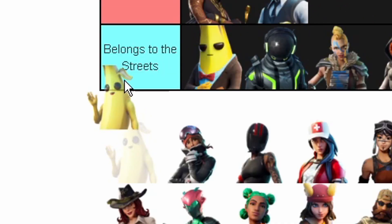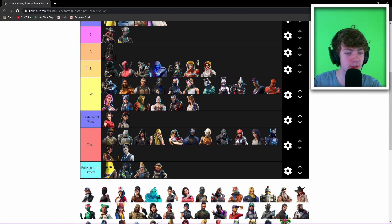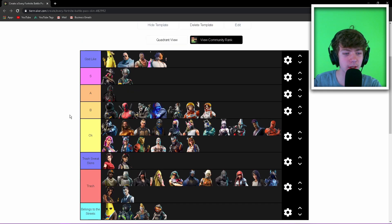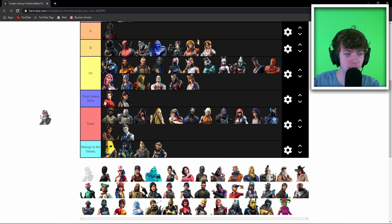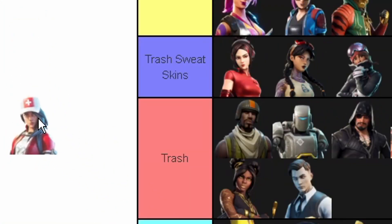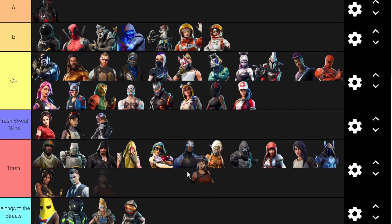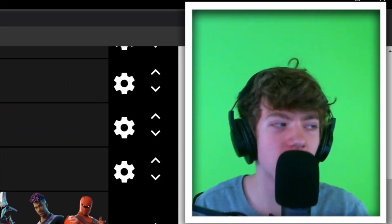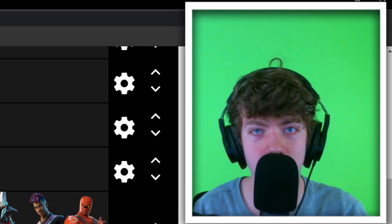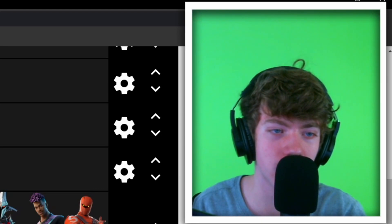Peely is Godlike — instantly straight to the top. If you don't like Peely there's something wrong with you. Powder — trash sweat skin. Redline — it was okay. The medic girl was okay. Renegade Raider — I definitely like Renegade Raider better than Aerial Assault Trooper so I'll put Renegade Raider in Okay. I also like that they kept it OG so all the eight-year-olds don't go sweating.